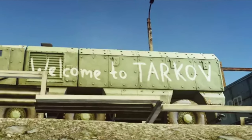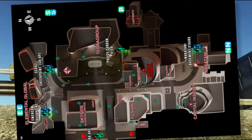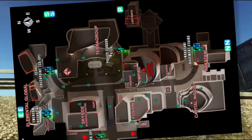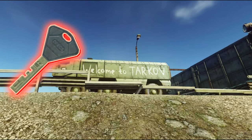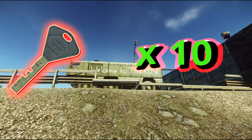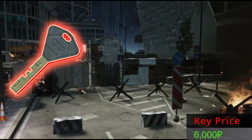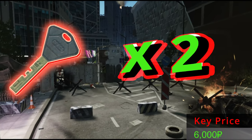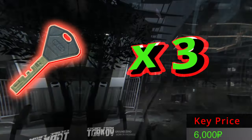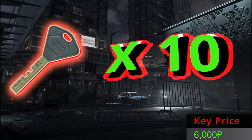Did you know that in patch 0.14, a new map called Ground Zero has emerged into Escape from Tarkov? You are in for a treat. In today's video, we are unlocking the secrets of the underground parking utility room key, giving it 10 tries, tallying up our earnings to determine if its 6000 rubles price tag is truly worth it. Can we double the price? Can we triple it? Or maybe we will hit the jackpot and do a 10x. Stick around and together we will unveil the answer by the end of the video.